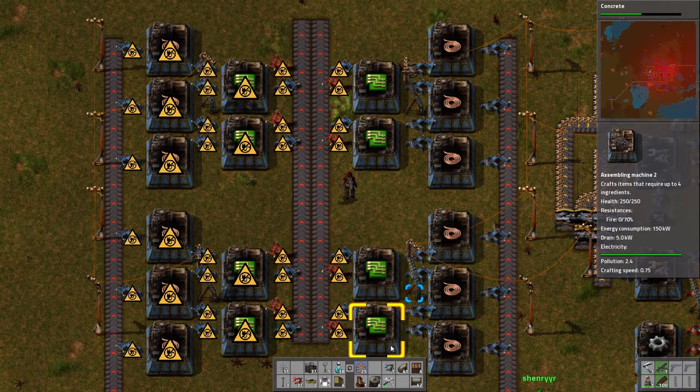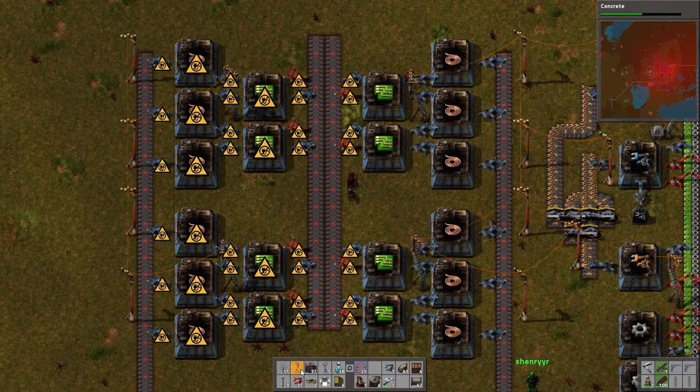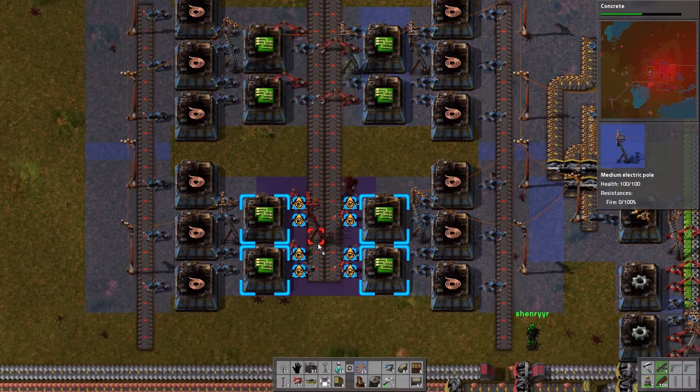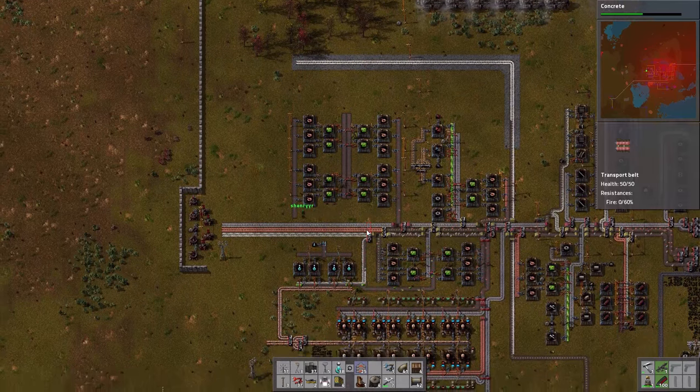I'm just going to set up the power poles over here and then we should be good to go. Let's get you going — one there, one down there. Okay, we are set up here.